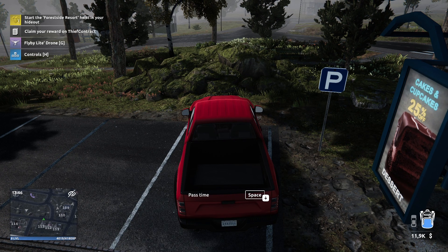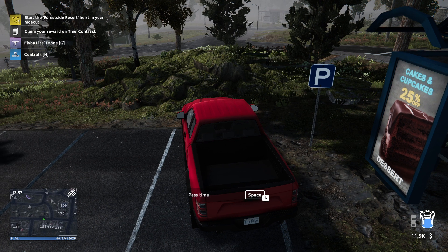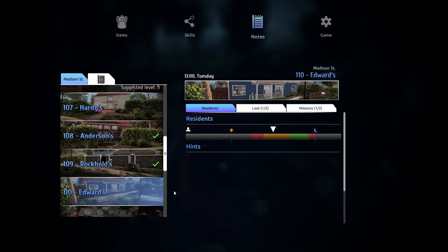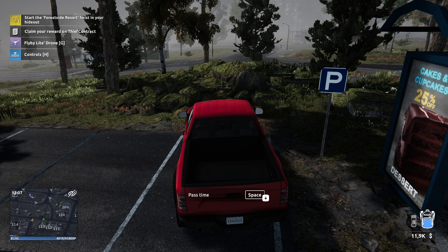Hello guys, KPShamino here with a new video for Thief Simulator 2. In this video I'm going to show you how you can get the stash key in house 110 and how you can open the stash box. First of all, you need to have a look at 110 to see when things are happening. You can see here that the resident is out of the house from 4pm and back at 7pm.